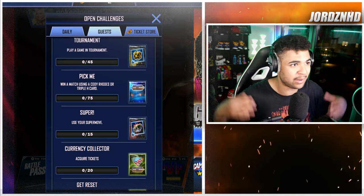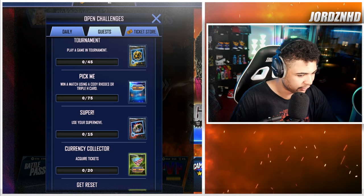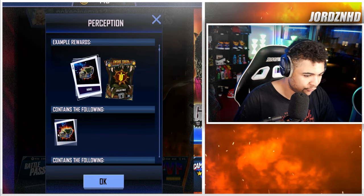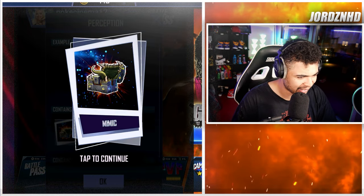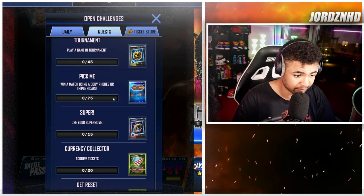Use your Supermove 15 times — that's easy. Play PvP, just play the game and you'll load up Supermove quite quickly. Use it 15 times, bob's your uncle, for a Mimic profile picture thing and 20 sword collectibles. That is awesome, that is really good.